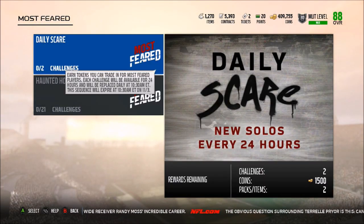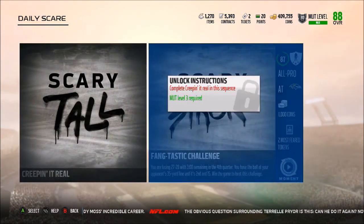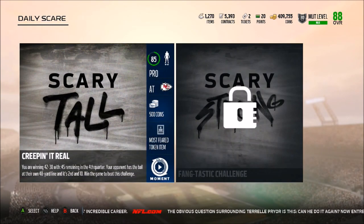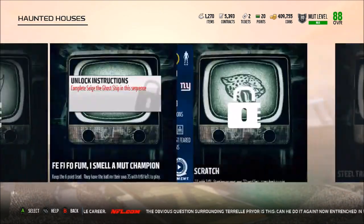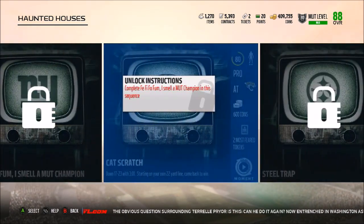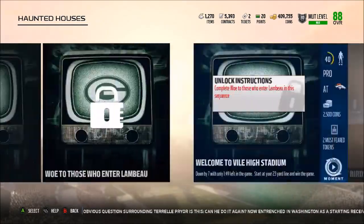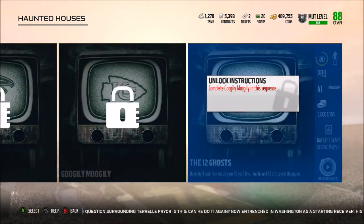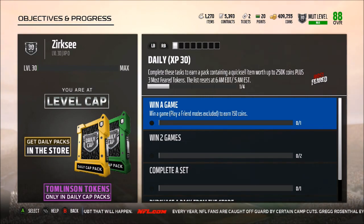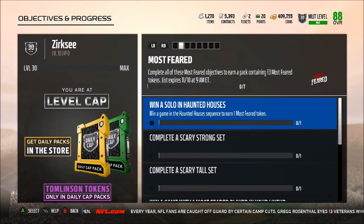Now we also have daily solo challenges - you get two of these every single day so make sure to do these. You get a Most Feared token item and two Most Feared tokens, so three every single day. There's also the Haunted Houses solo challenges - you get a Scary Strong gold player to start, two Most Feared tokens, two more, another Scary Strong gold player, and then a ton more tokens. At the end you actually get an elite player you can throw into a set. Daily objectives give you three Most Feared tokens when you complete them.